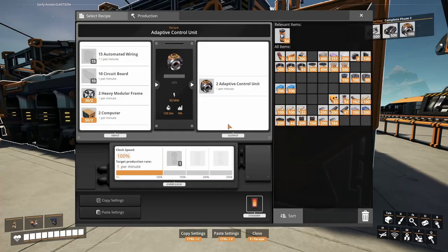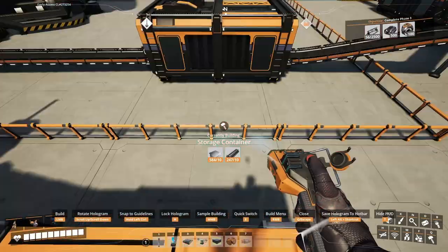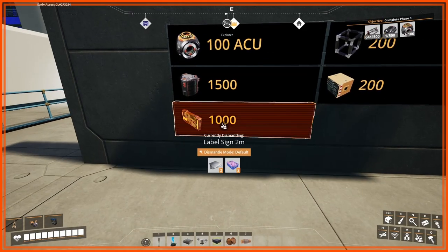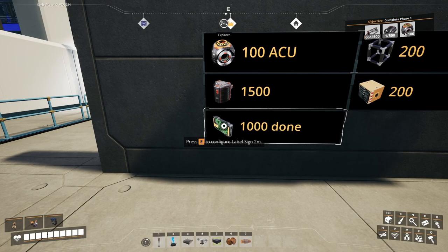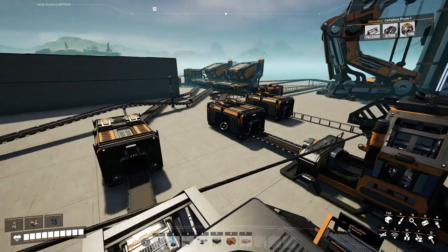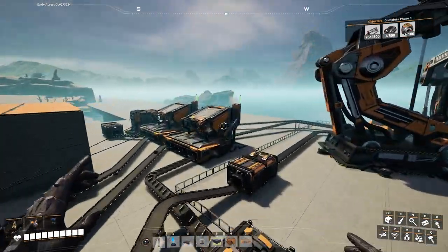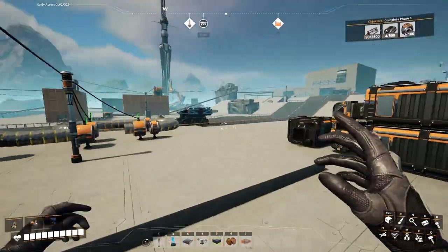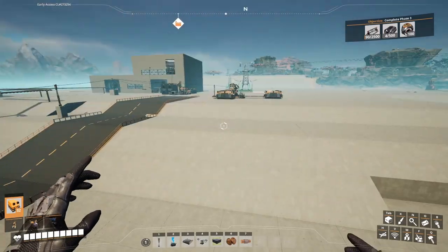But spaghetti is delicious. Sometimes when you're really hungry, spaghetti is the only thing that gets the job done. I've got my 1,000 circuit boards — so that's done. This spaghetti will bring us to the next phase of production. I'm going to let all those machines over there run and collect all three parts we need for the next phase of the space elevator.